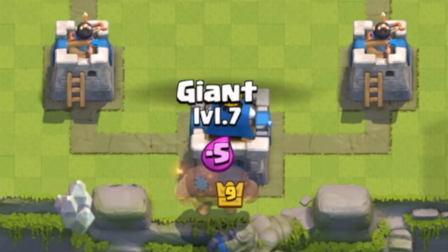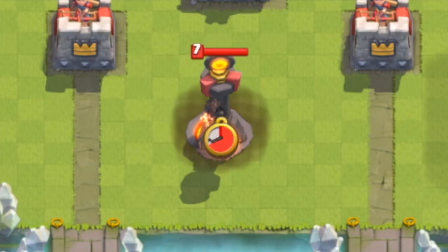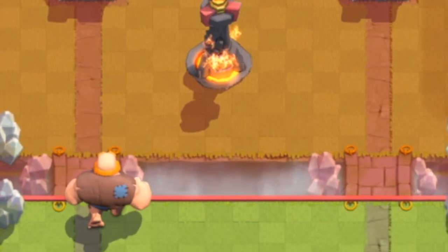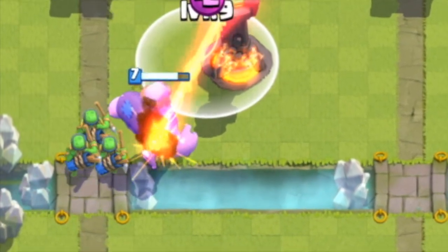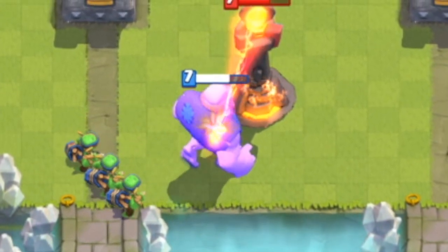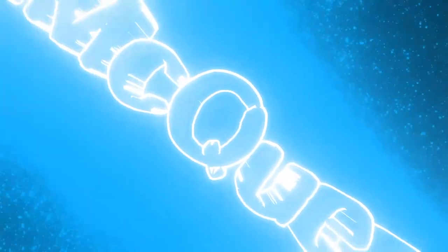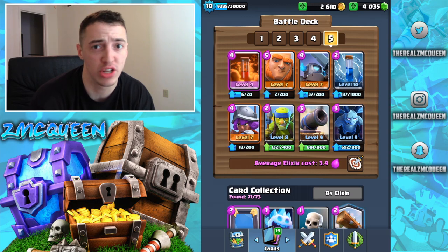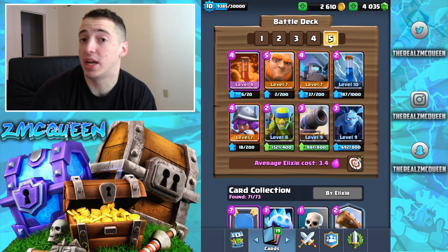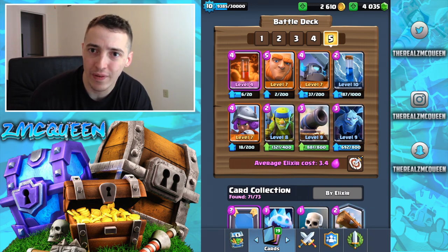Hello beautiful people. Boom, another giant deck with no legendary card in it — that's right, no excuses now! Here's the basic strategy for this deck: Giant in the back obviously. You're going to place your cannon down to lure things like the hog rider and the golem.